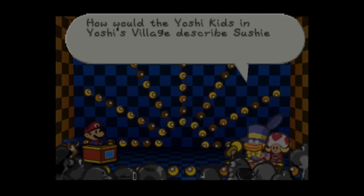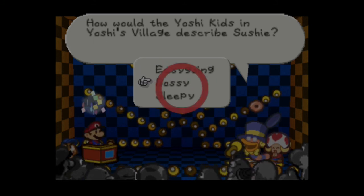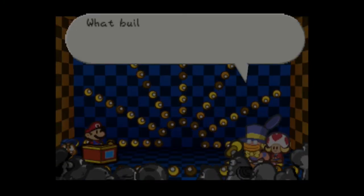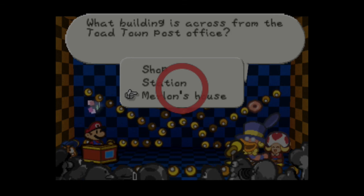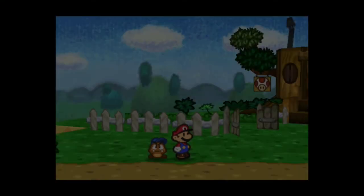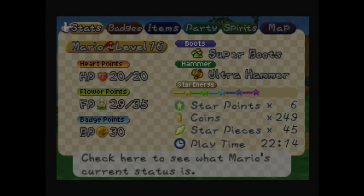Question: how would the Yoshi kids in Yoshi's Village describe Sushi? Definitely bossy. I think we have one more and then that'll be it for Chuck Quizmo for now. Question: what building is across from the Toad Town Post Office? That is Merlon's house. That puts us at 52 Chuck Quizmo questions — we only have 12 left since there are 64 total. That puts us right now at a whopping 45 star pieces, which is pretty good.